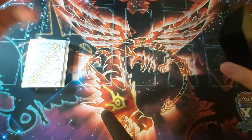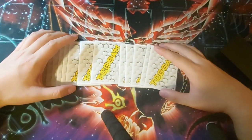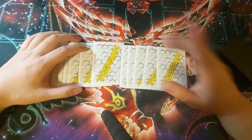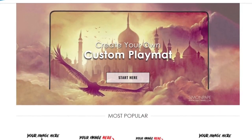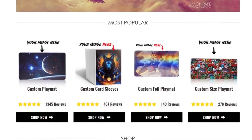Before we begin, I just want to let you guys know — I've got some sick custom sleeves here with my own design on them. If you're interested in getting your own custom sleeves or playmat, be sure to check out YourPlaymat using my affiliate link in the description below. YourPlaymat allows you to create your own fully customized card sleeves, playmats, tabletop mats, or even mousepads with shipping worldwide.